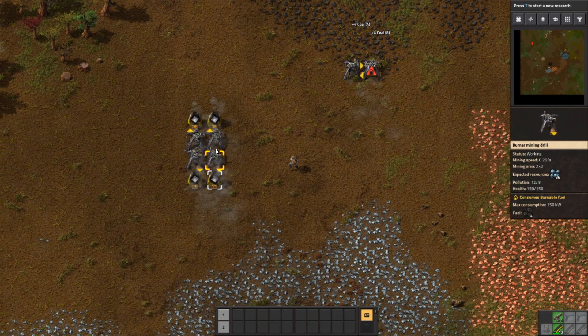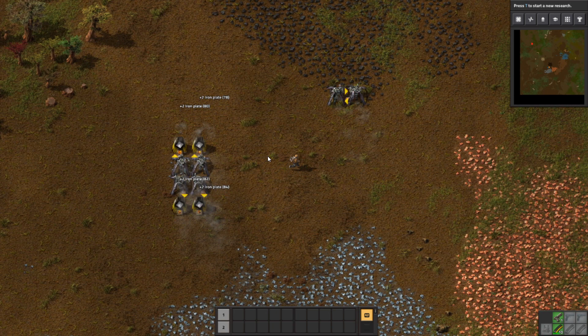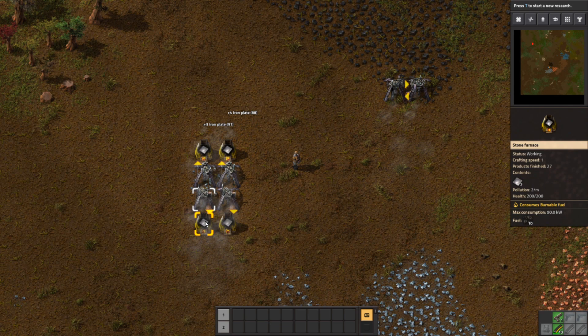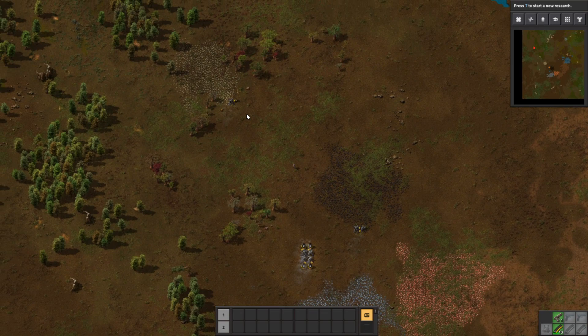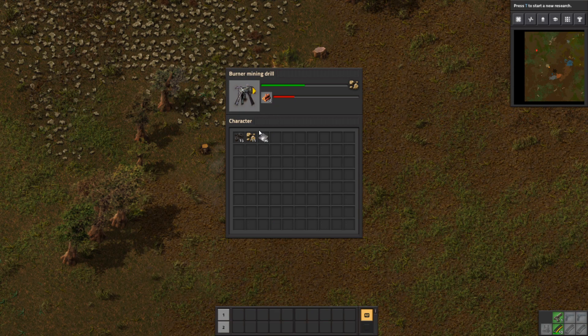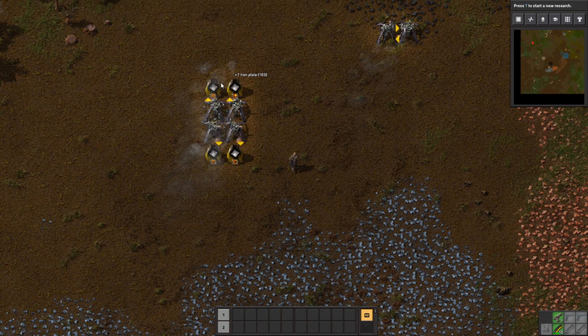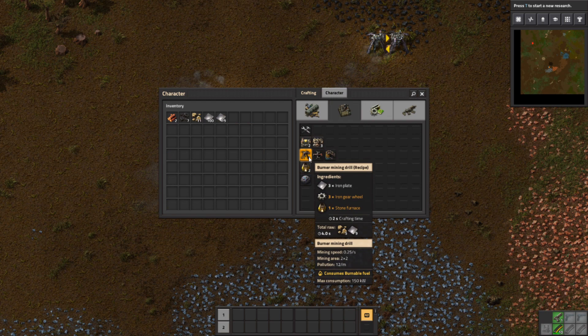The next thing we're going to want is copper. We haven't started mining copper yet, and that's the third key resource we need to get going here. We can get stone out of this chest a lot faster than anything else. I'm going to trade some coal into the stone miner's fuel just to get it running longer, because even though I don't need stone as much, I want that to run as long as possible without having to babysit it.